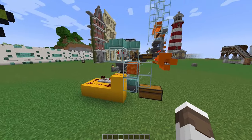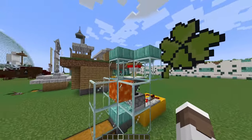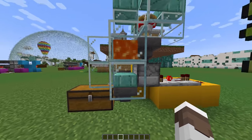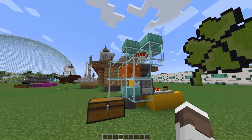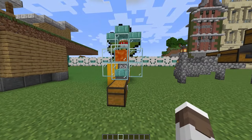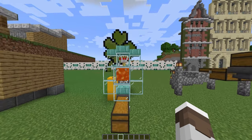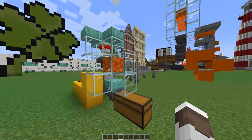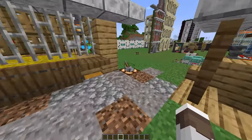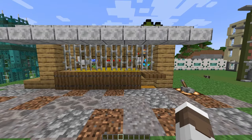Moving on to automatic farms — this is one of my favorites: the chicken farm right here. It's a very smart design. The chickens lay eggs which drop into a dispenser, it throws them out, and once the chickens grow up they burn — very similar to the cow farm. This not only gives you chicken but also feathers. You can also make it a little more complicated with a lever to switch egg collection on and off, turning it into an egg farm as well, which is pretty useful.